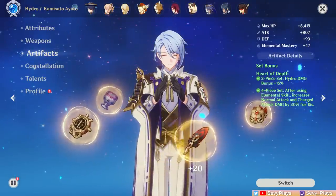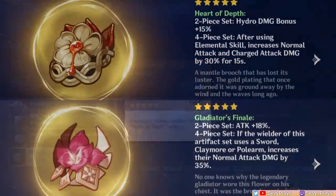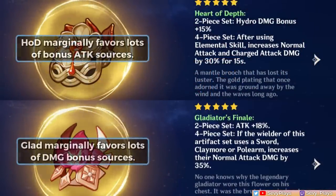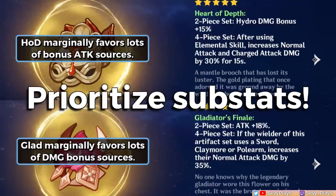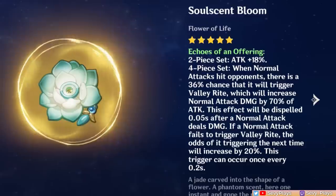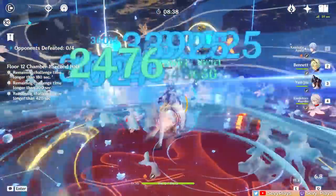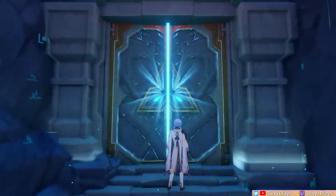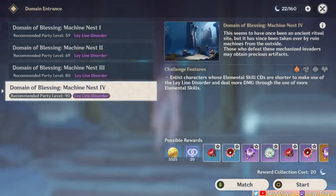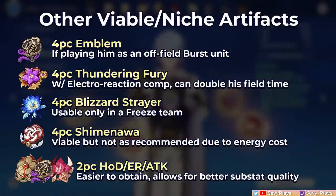The Heart of Depth is another top choice for Ayato. It used to be only accessible via the Dragonspine domain, but it's thankfully been added to the strongbox too. Between these two sets, they have very close power levels with some marginal advantages depending on different scenarios — ultimately their substat quality matters more. You may also be wondering about the Echoes of an Offering set, which is supposedly his signature set released at the same time as him. However, the biggest issue is that it's buggy if you have high ping, and farming the artifact domain is somewhat inefficient as it's shared with the Vermillion set. It's also very close in strength with Gladiator's and Heart of Depth, so I personally recommend just avoiding this if you're starting from scratch.